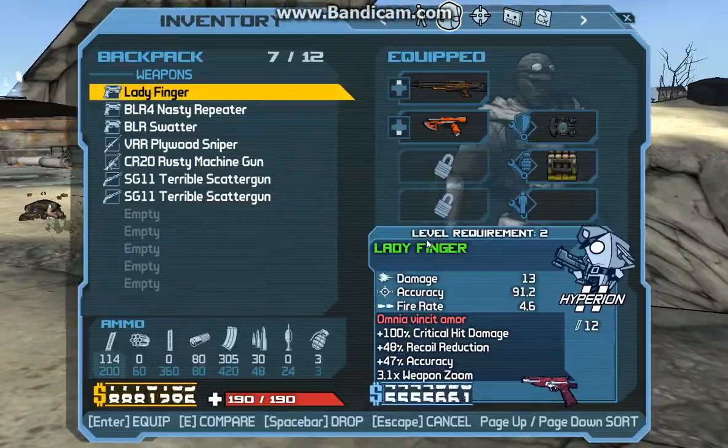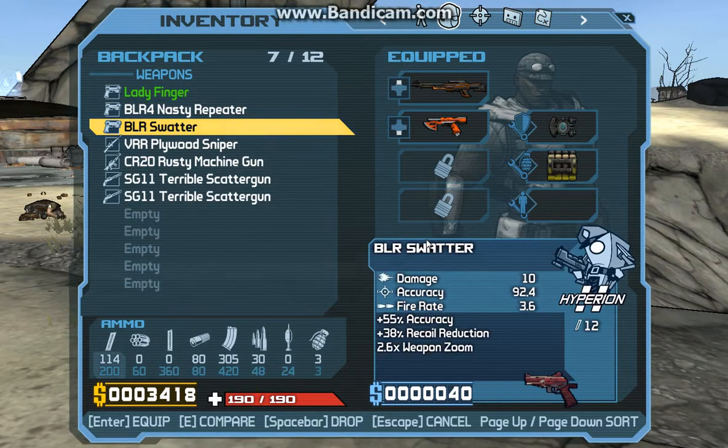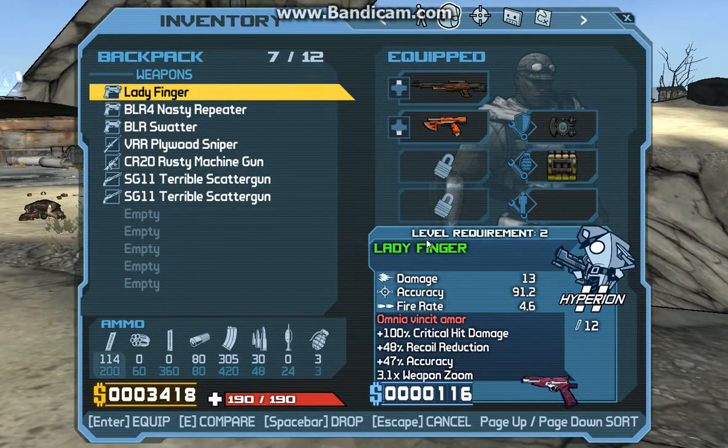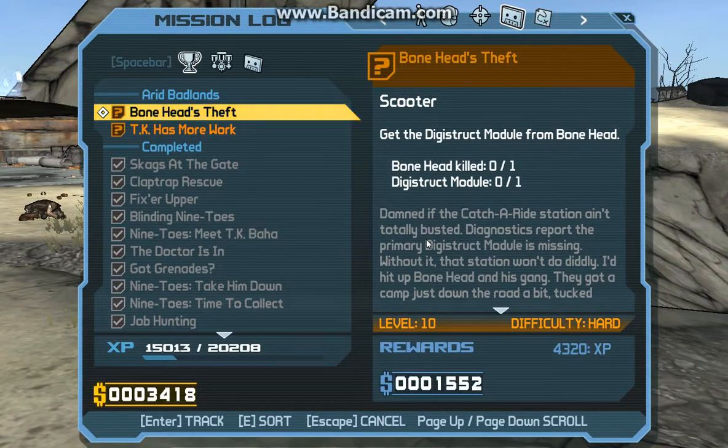Anyway, speaking of the challenges — this screen here is just the backpack, and it shows what you have equipped and what you have in your inventory. I have seven of twelve things. Moving on.